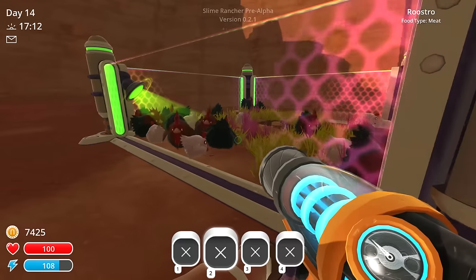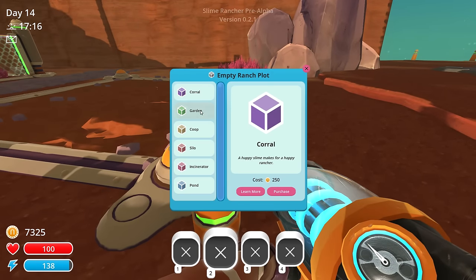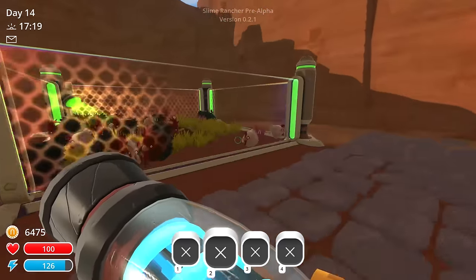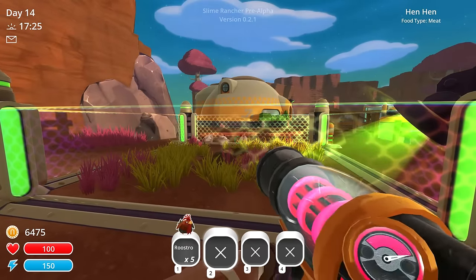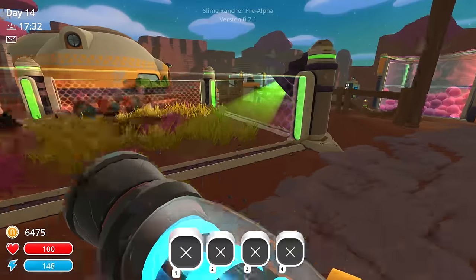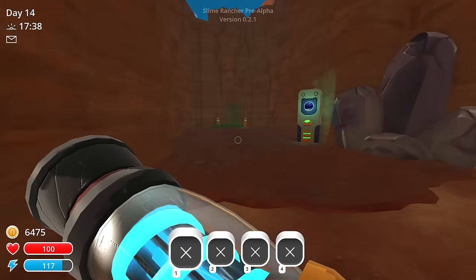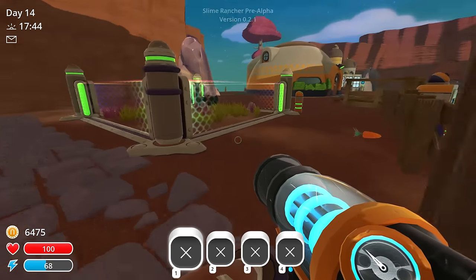We don't need carrots as much, so we're gonna go ahead and demolish this plot and buy ourselves an incinerator. Now let's buy another coop with spring grass and a vitaminizer. We'll grab some chickens and chuck them in there so we'll get more hens faster — we really need them for both the boom slimes and the tabbies. But let's play god, shall we? Actually, we'll sleep first, grab more hens, feed the boom slimes, then play god.